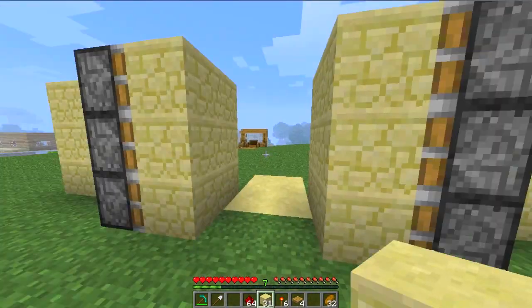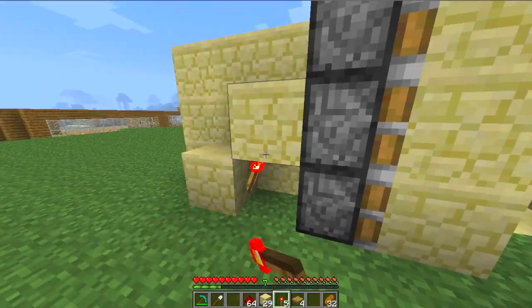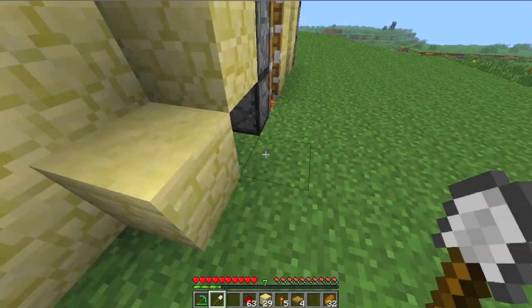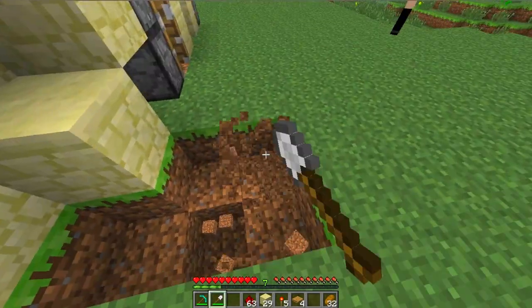Blocks in front again. The way I do this is I place the blocks with the redstone on top, and then just need to dig away a small area around it.